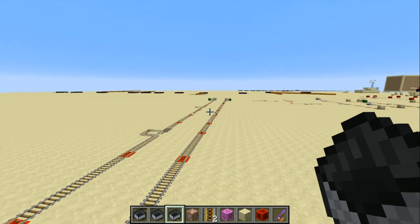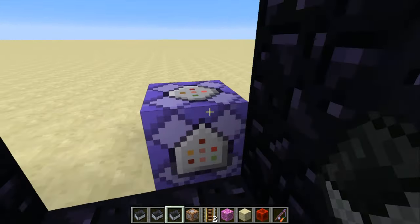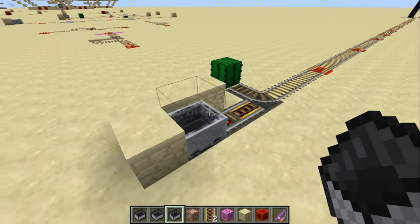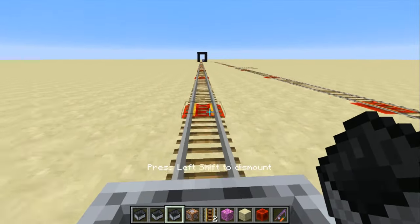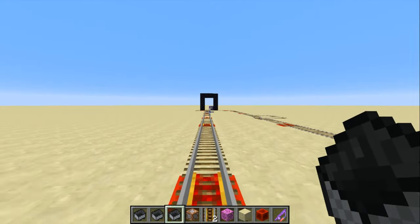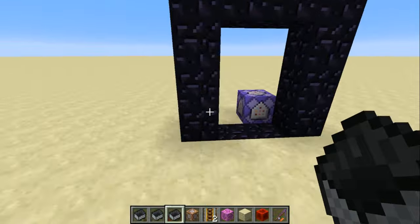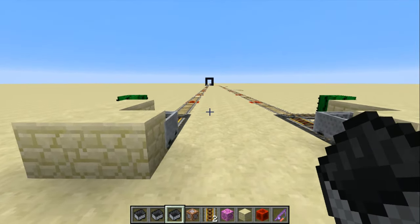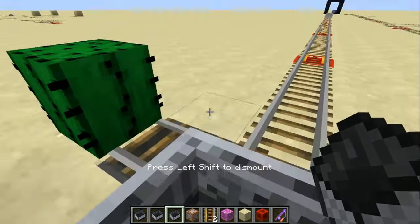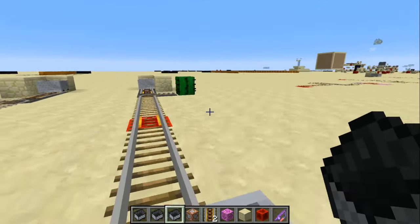However, imagine this is a really long rail and not all the chunks are loaded at the same time. Once you get over here, partway along the return trip, that minecart's going to reach unloaded chunks and you're going to have problems. I built this portal here to symbolize this is a one-way trip. So let's take that one-way trip again, and when we get to the end, I'll go through that portal to simulate the chunks unloading and us beating the minecart back to base.